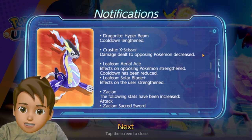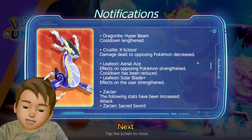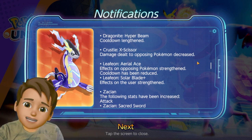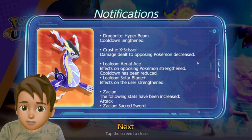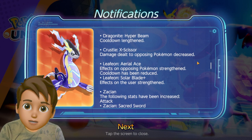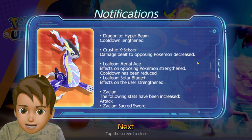For Exeggutor, the Plus Cell damage dealt to opposing Pokemon has been decreased. Recently many people started playing Exeggutor again, but with this update since the damage has been reduced, Plus Cell has been nerfed and people will start using its other moveset.